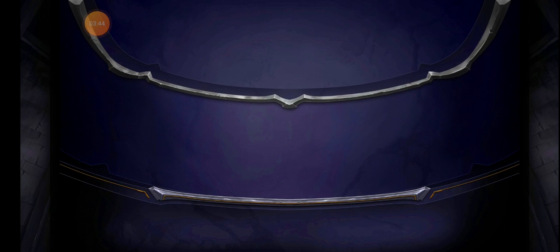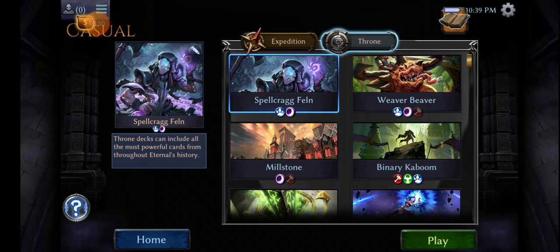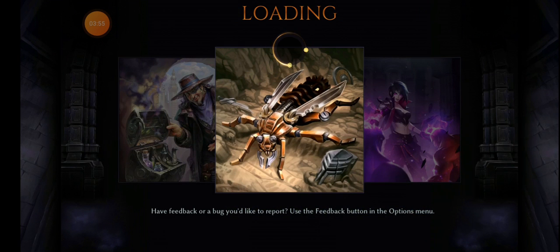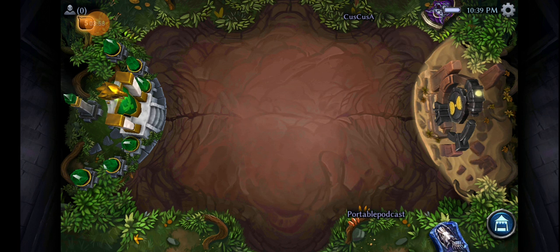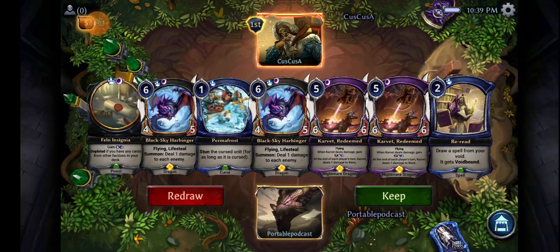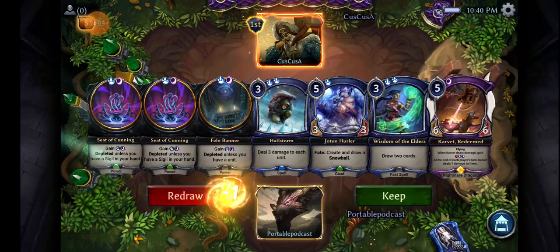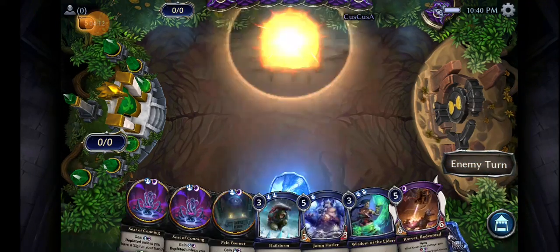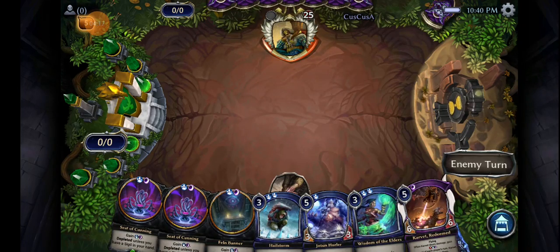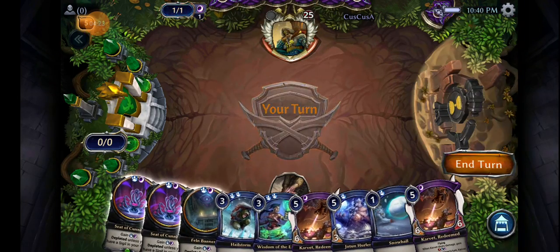I should not have accepted that two-land draw. That was me breaking my own rule — not following my own advice. Let's try this again. Remember, you get a free Mulligan here in the Tournament. It's best to always take advantage of that free Mulligan. There we go! Nice! We've got it!